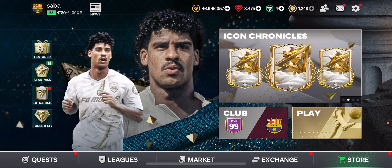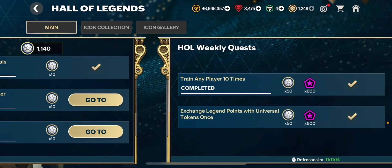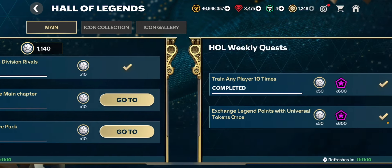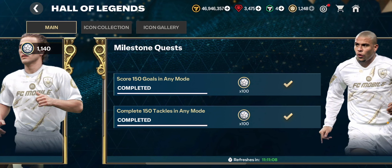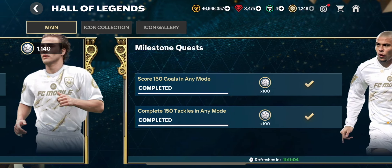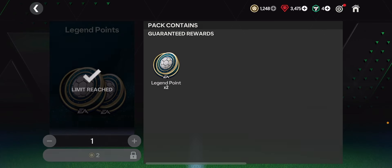Make sure you get as many legend points as possible right now. Complete your weekly quests, daily quests, and the two-week milestone quest if you haven't already. And make sure you claim your 600 extra legend points in the Hall of Legends section in Exchanges as well.